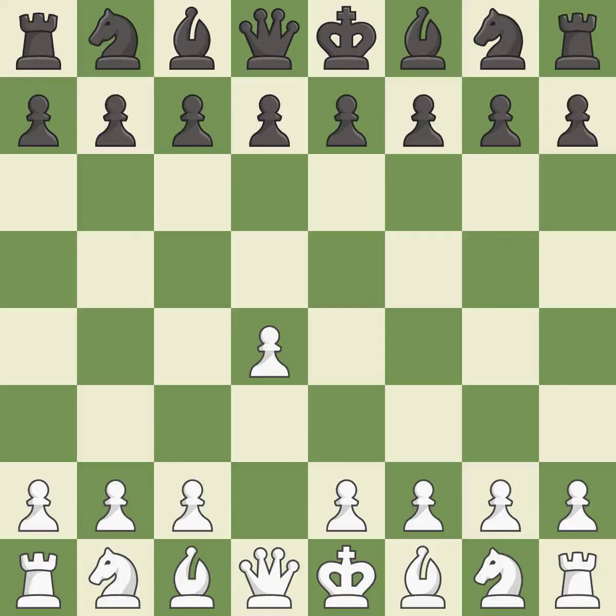Opening with the queen's pawn controls the center and usually leads to a more positional development of the pieces. The Indian game begins by controlling the important e4 square with the knight rather than a pawn. c4 builds a strong center by controlling the important d5 square and creates a square for the knight to come to c3 without blocking the c pawn.